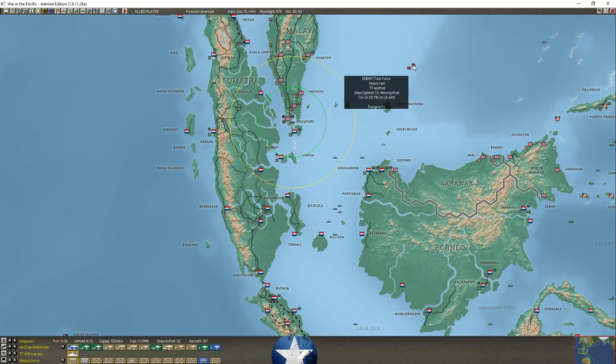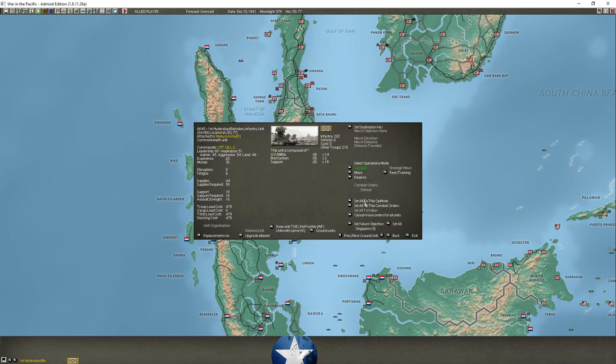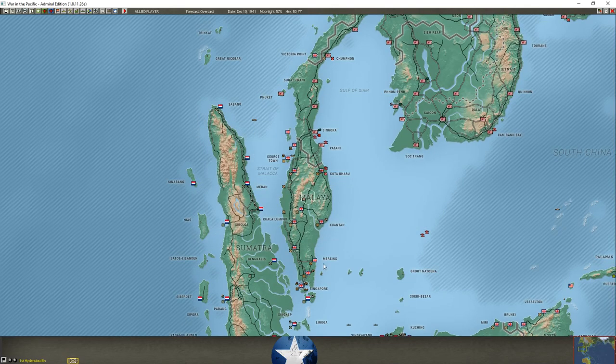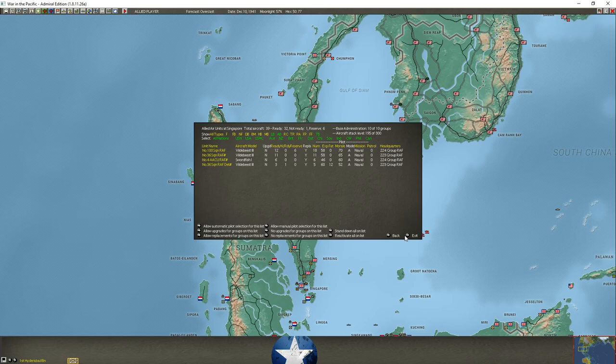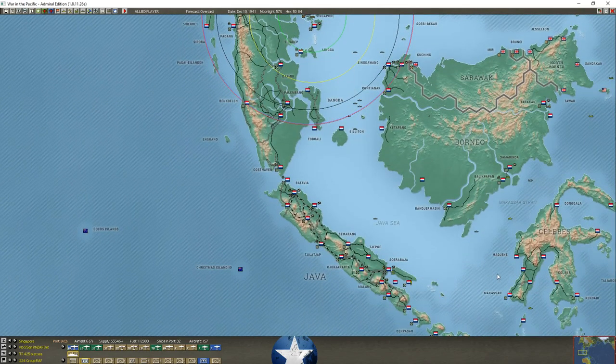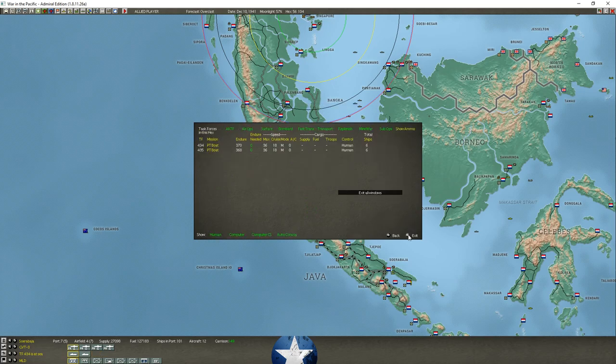It looks like there are two task forces moving west including some heavies that could be going for Kutang. If they land there, that's another threat to cut our troops off, but they've got quite a bit of tough terrain to advance across. We should be able to pull most of our troops out in time. We've got some submarines moving, some task forces arriving in Surabaya — we're going to disband these forces so they can meet up with local forces.